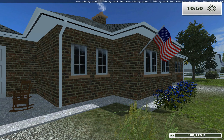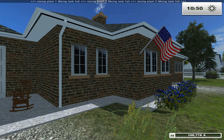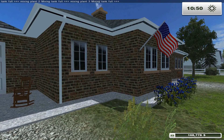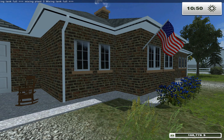Welcome back to Farming Simulator 2013 with the Rude Man. We're playing on the Idaho map and as you can see on the top of the screen our mixing plants are all full. So that means we've got mixed feed to gather up and store.